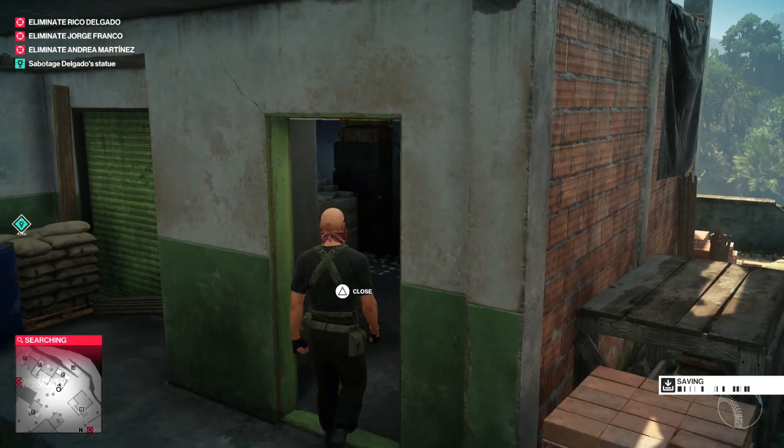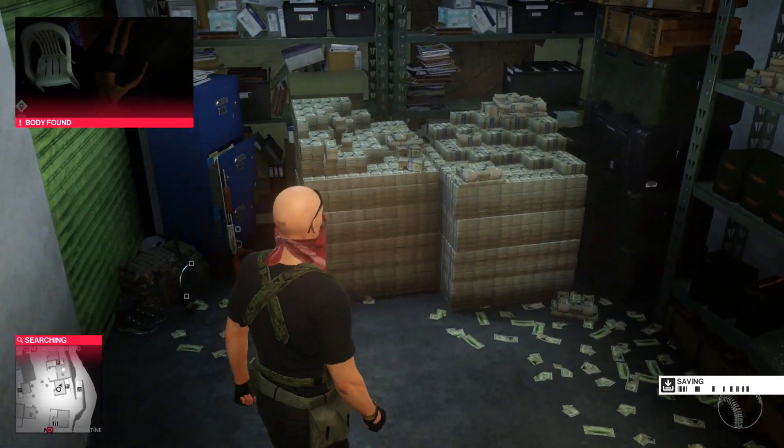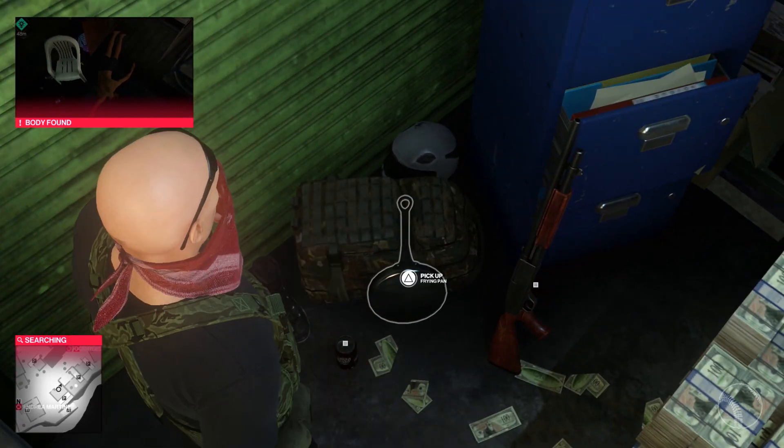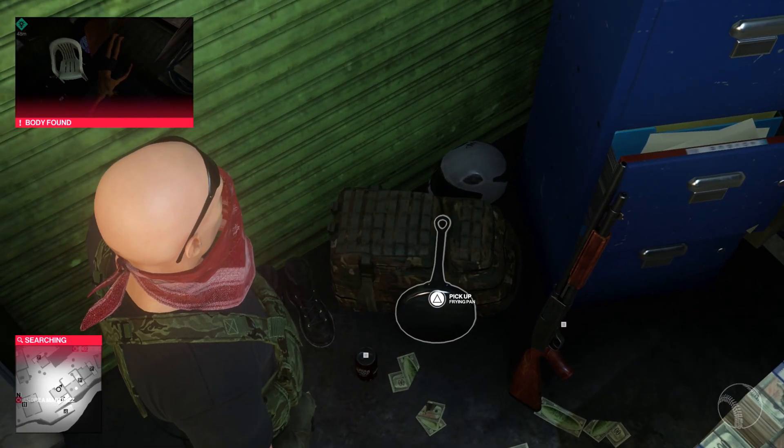Located in the cartel armory in Santa Fortuna, you will discover stacks of money and all these items gathered in the corner that relate to the online multiplayer game PlayerUnknown's Battlegrounds.